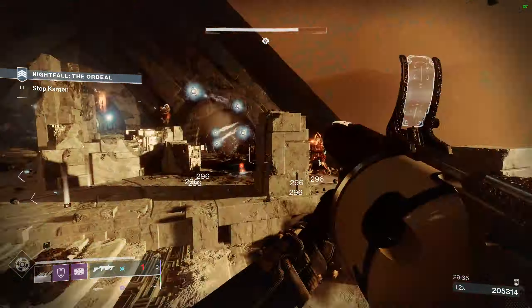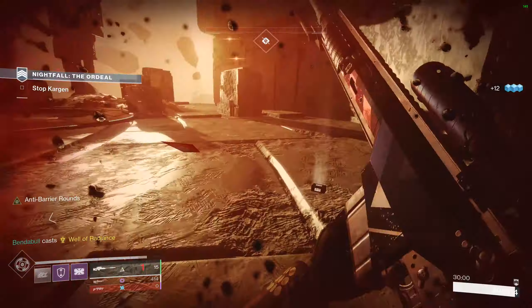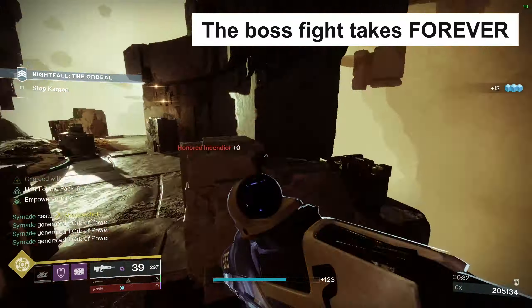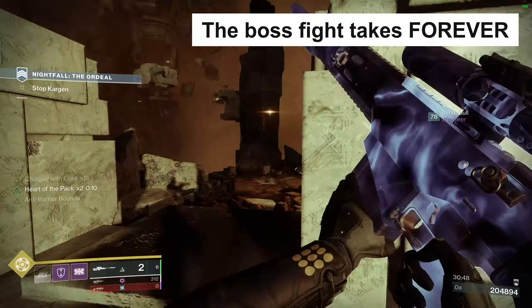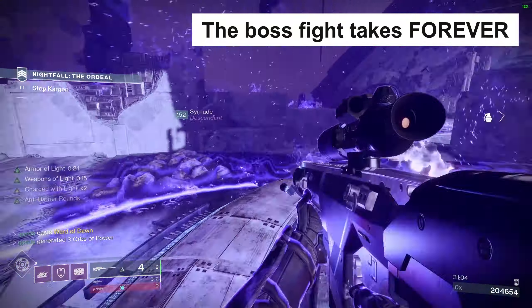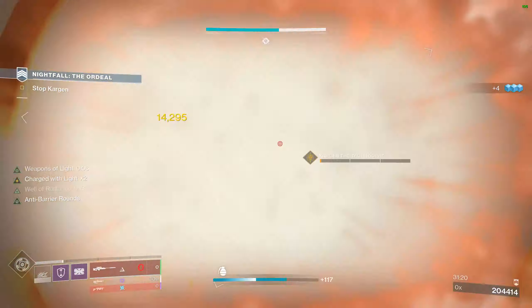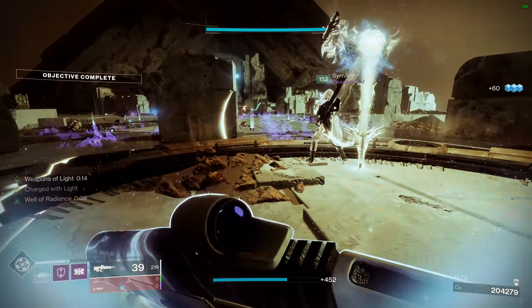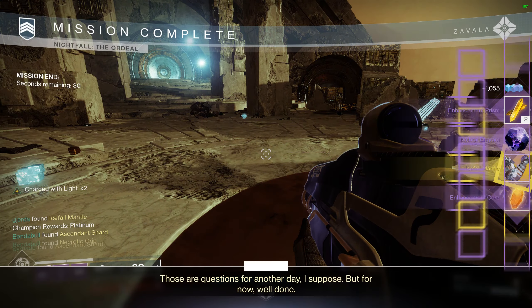To get faster rewards, and what I think is much more worthwhile, is to do the 12-man Nightfall glitch. You can look up a tutorial — there are a lot of them on YouTube. Essentially, you just need to join somebody's fireteam right when they are loading into the Nightfall, and then you can bring a full fireteam of 10 with you. You'll be joining on two, so you'll have a full 12 for the Nightfall and it'll go really fast.